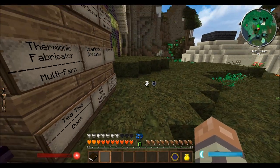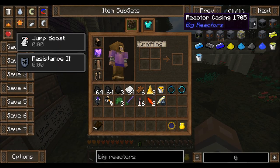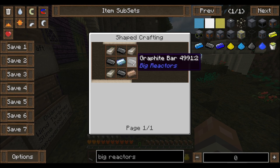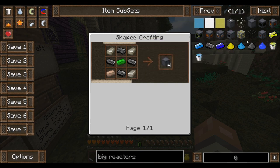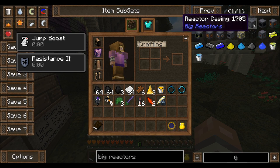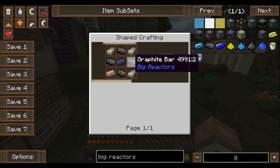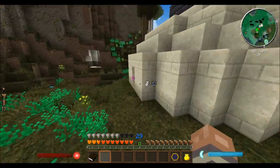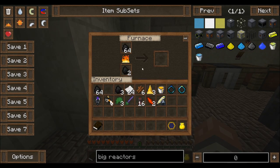And then the rest can be reactor casings. I think we're going to need about 21 reactor casings. Reactor casings need graphite, iron, and uranium. Graphite is just coal smelted — it makes four at a time. So we need about 20 iron, and we'll get 20 graphite bars. We might as well just smelt up a whole stack of coal.